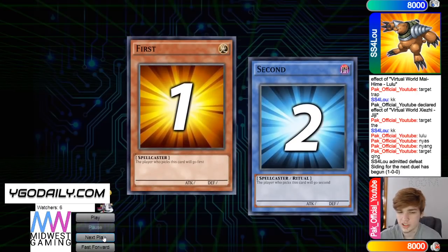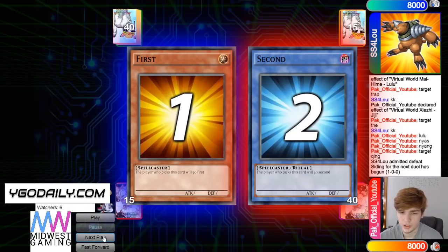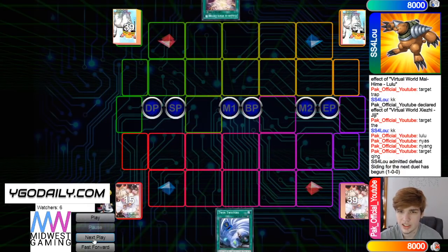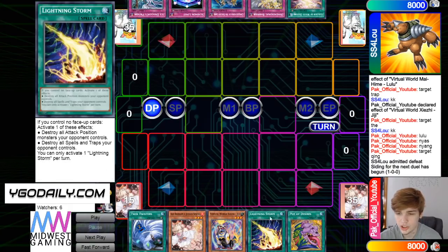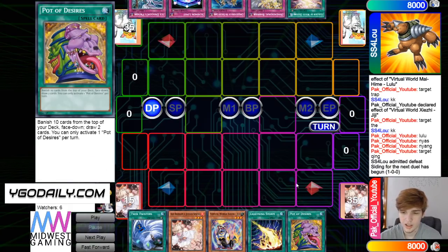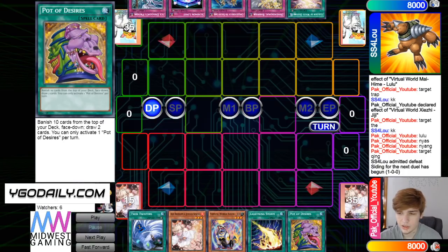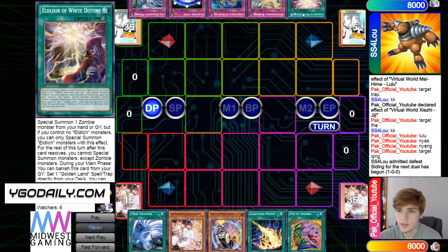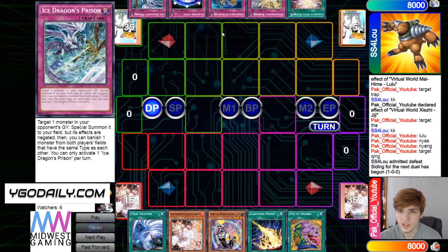Going on to the next game, we're going to see Eldlish go first again. Opening hand is Twin, Ash, GG, Storm, Desires. His hand is not super bad — still has like 3 draws. Then they have White Destiny, D Barrier, Conquistador, Summon Limit, Ice Dragon's Prison. It's decent — just traps with an engine a couple turns away.